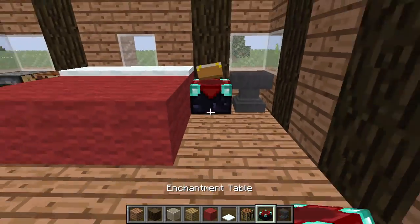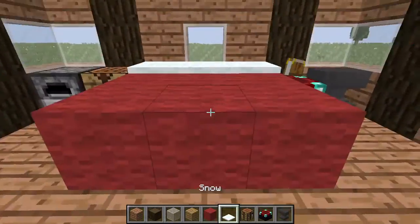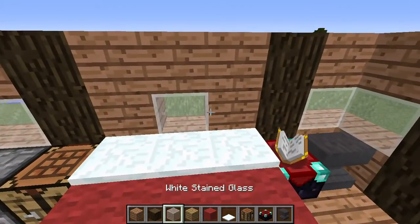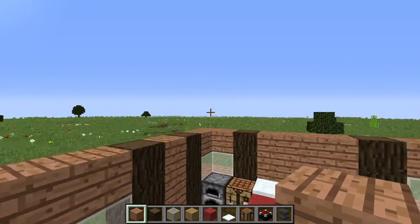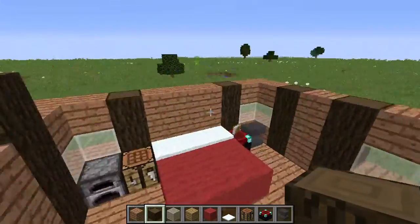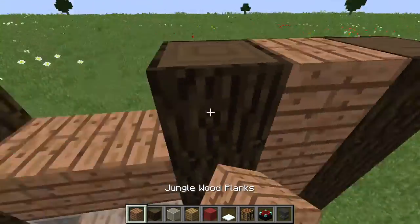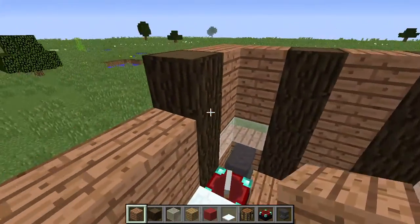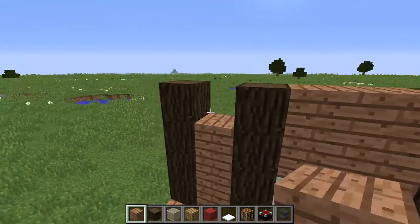Just like that — it's gonna look okay. You're going to want to raise all of these logs one block higher, and raise this one higher too. You don't need to make the windows bigger. You're going to do this because there's going to be shelves next to the bed.